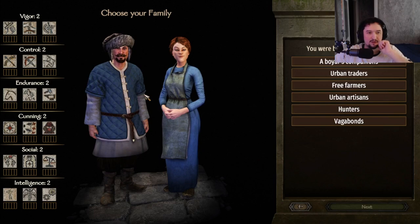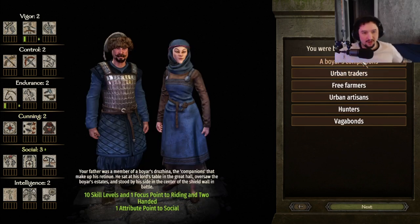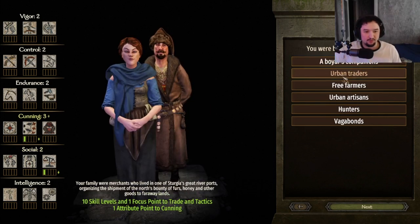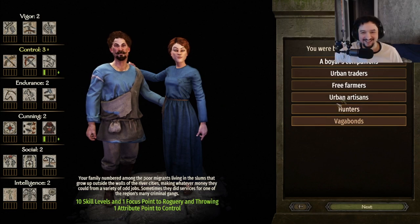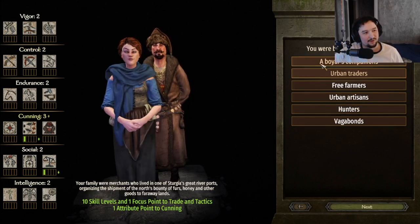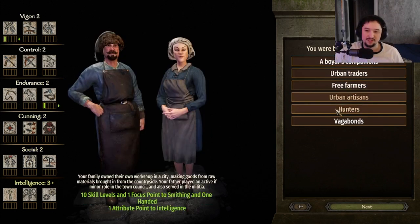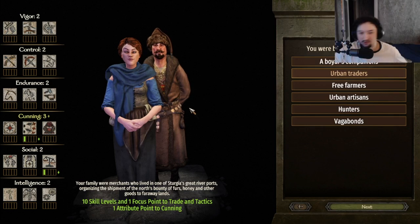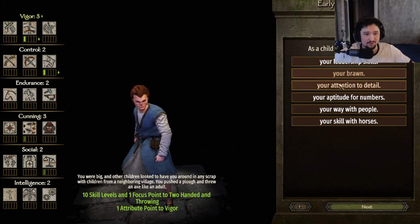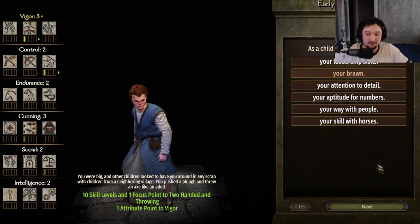Eric the Brown — he was a boyar's companion, born into a family as a boyar's companion, urban trader. I want to build Eric the Brown as a good leader of a clan, but I want to start with a two-hander and smithing ideally. The reason is I want to min-max a little bit at the start. Eric the Brown's parents were of simple origin — he was born into a trading family with a little bit of tactics skill, because if you're a trader you need to know some trading tactics and strategies.